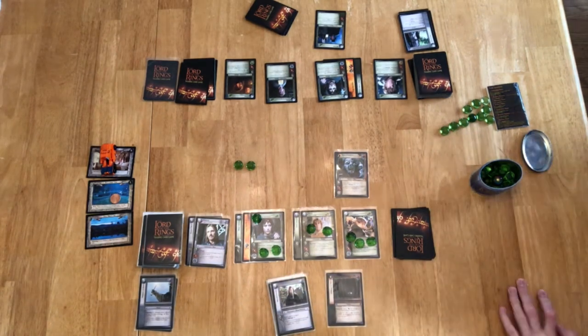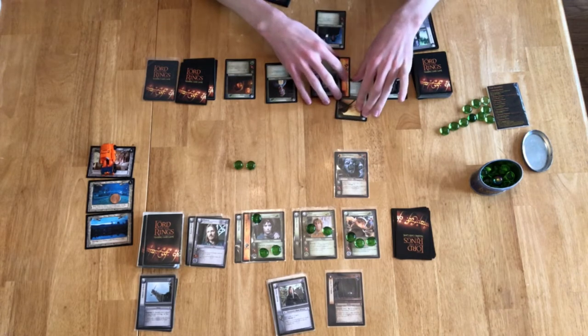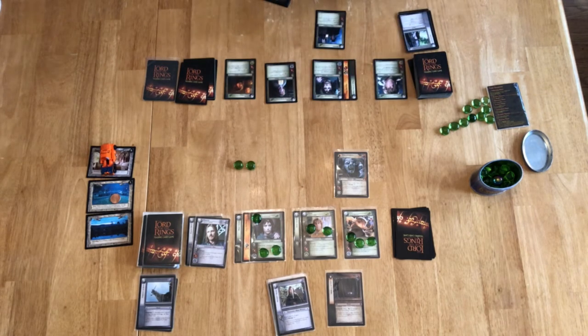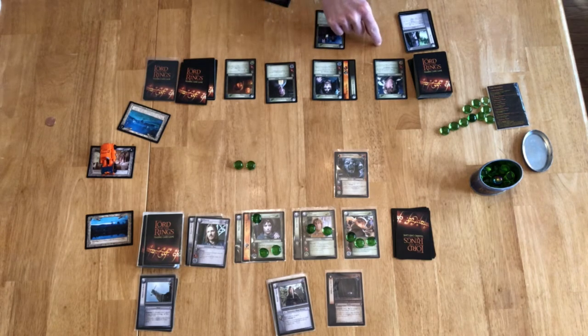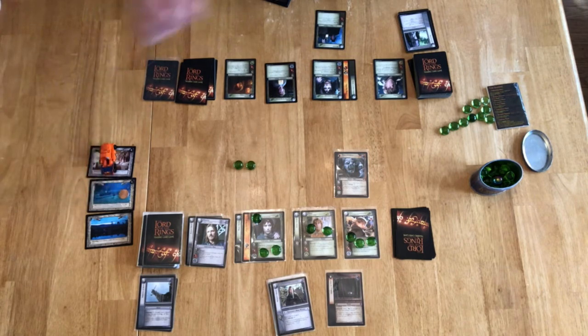It's the Maneuver phase. As the Fellowship player I get the first opportunity — I could use There and Back Again which has a Maneuver special ability, but I'm going to choose to let that go as it is not relevant right now. I pass. Shadow player passes. Maneuver phase over. Archery phase — both players pass. Assignment: in this case we have Buckleberry Ferry here which says while only hobbits are in the Fellowship, there are no Assignment and Skirmish phases at Buckleberry Ferry. I have Pippin, Merry, Frodo, Sam — all hobbits — so there will be no Assignment and no Skirmish for the Goblin Spearman.